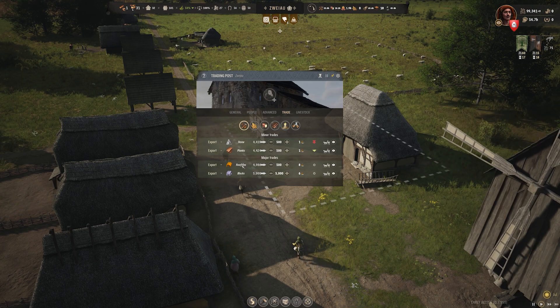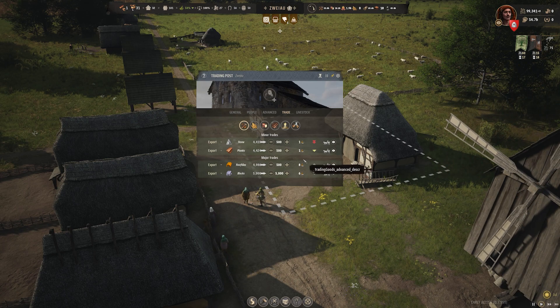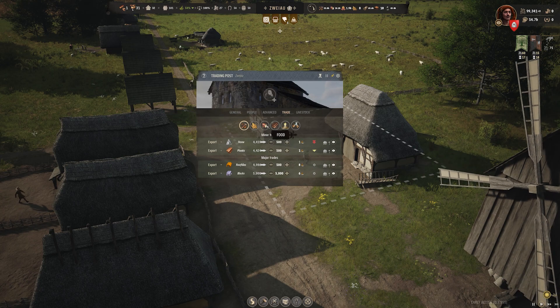Now you can see I already have some trades going on. I'm exporting stone, planks, roof tiles, and blocks, which are generating regional wealth for me. You can see the prices of these things.